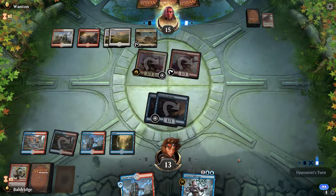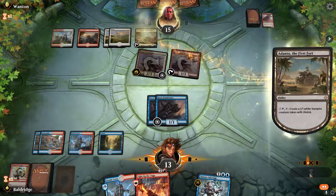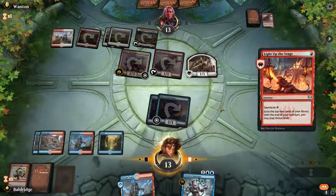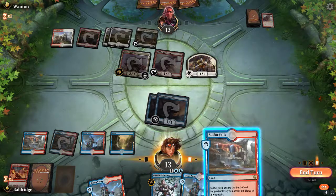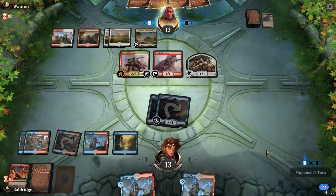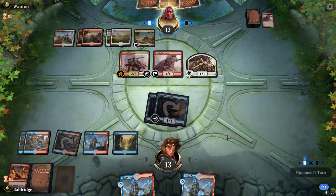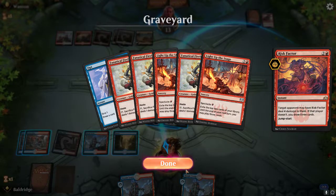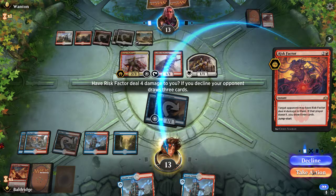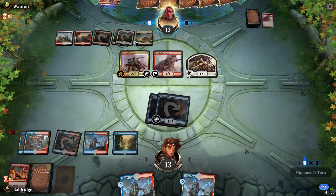Now they're going to use their mana to make a 1/1 instead. Let's make that stage well lit. Two lands — that is exactly what I wanted to see. We did not find our Cavalcade even though we dug a decent bit through the deck with an Opt and two Light Up the Stages. They've got four creatures — that'll be eight damage. That puts us dead next turn so we're going to decline because we don't have a good out.